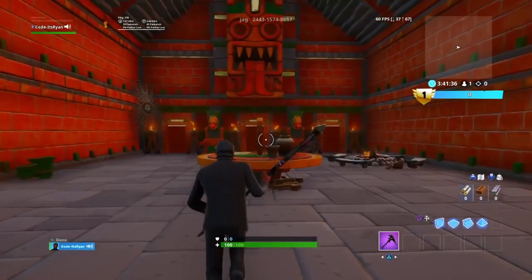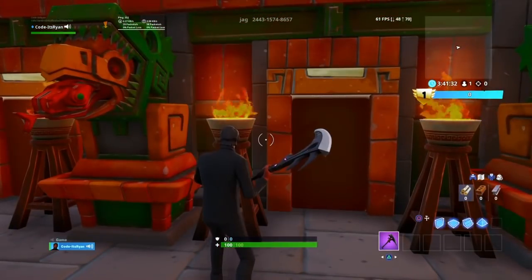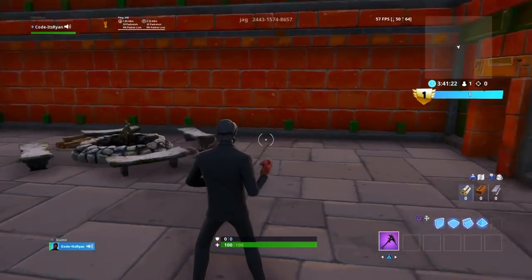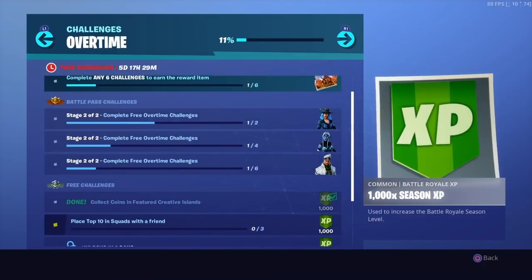I just need to get the last coin and then I am done. There we go - collect coins! As you can see from the top left, now we're done. Let's go back into the lobby. We finally completed 'collect coins in featured creative islands'!